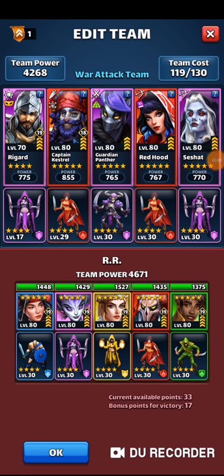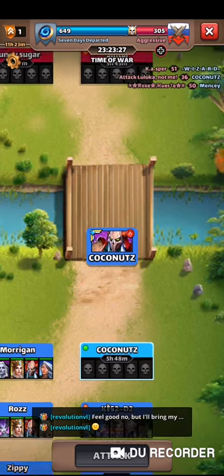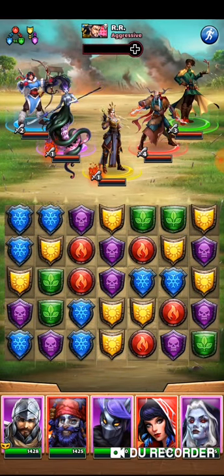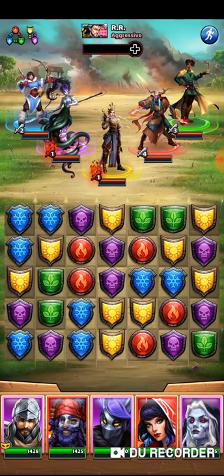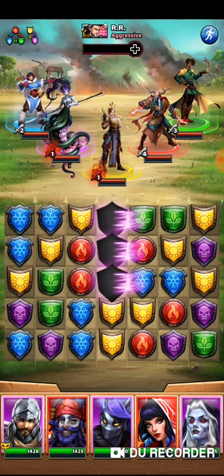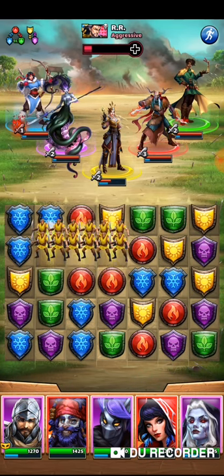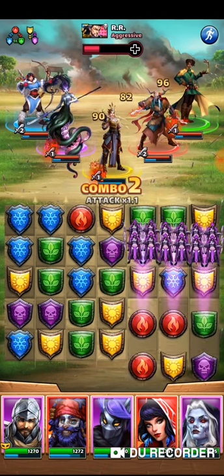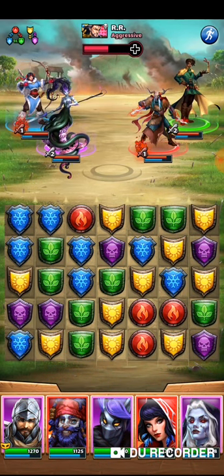Alright, we're going to go with this team against RR. Not the greatest opening board — I kind of want more purples than I can see. I'm going to drop these dark purples and hopefully get some more going here. Yeah, that worked.